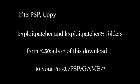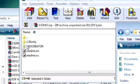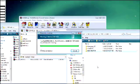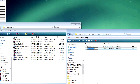If you're running 1.5 because you've run a Pandora battery, you will need to copy over the K exploit patcher, which is located in the 1.50-only directory of the 3.52 M33 archive, to your PSP memory stick at PSP/GAME. The next step is to copy over the M33 creator folder to your PSP GAME directory, or wherever your 1.5 EBOOTs are being executed from.